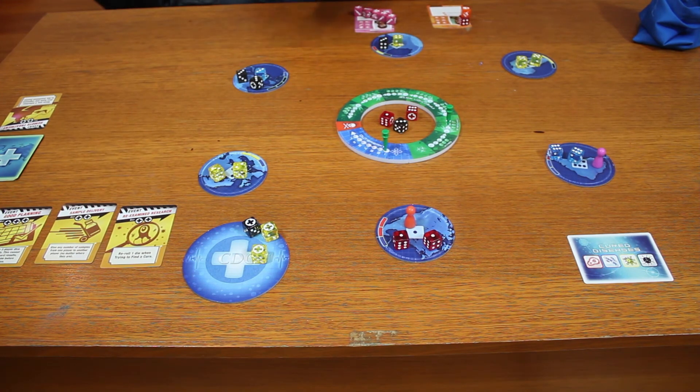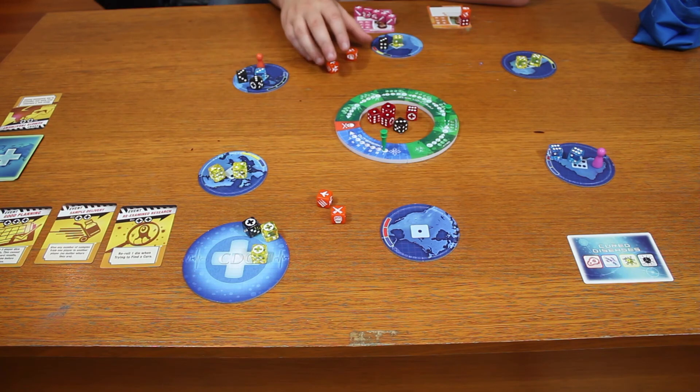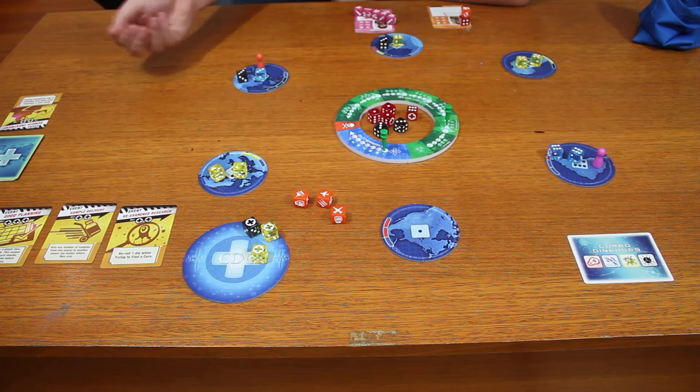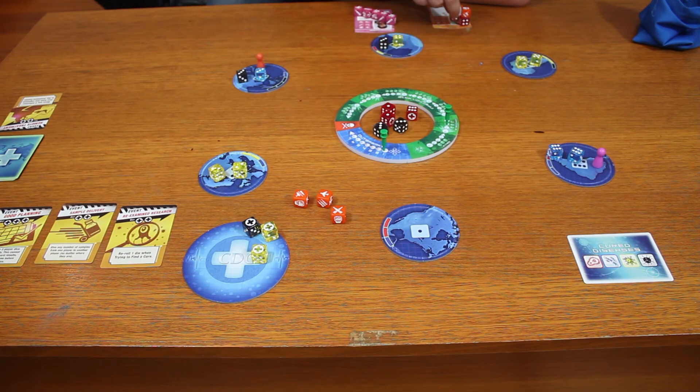Now the Medic gets their turn — and no biohazards this time. We've got one of the Medic's special results: two syringes, so I do that straight away. I use a flight token to get over to this region, a treatment token to put a black cube in the middle, then re-roll a die and get a sample — exactly what we needed. I take another red sample, giving me two red dice. I could try rolling for a cure, but with only two dice my highest possible total is 12 and I need 13, so I end the Medic's turn there.